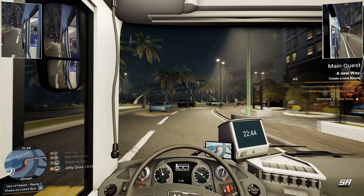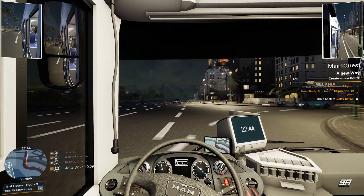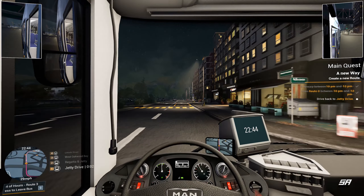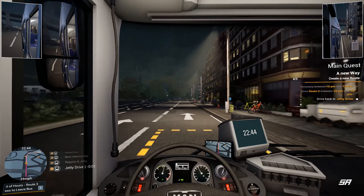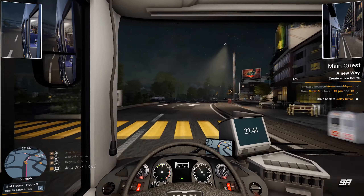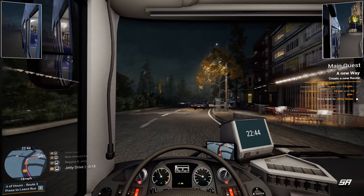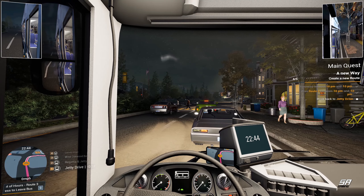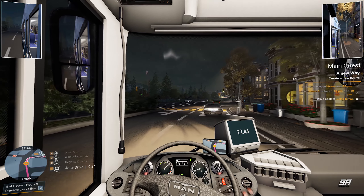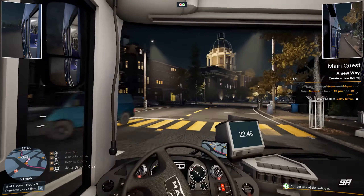We'll get an NPC driver handling the route. 'Follow the GPS to continue serving this route — press C to stop serving it yourself.' Cool. We have to drive back to Jetty Drive. Let's head on out, make sure we indicate. Passengers still asleep on the bus — oh, we forgot someone! Well, they woke themselves up so that's a bonus. They can let themselves out. Should have been more awake — I'm not an alarm clock!